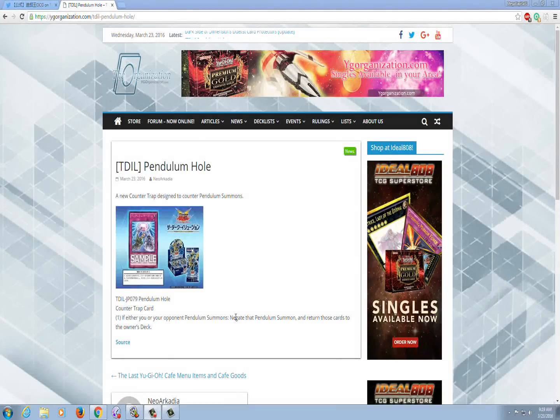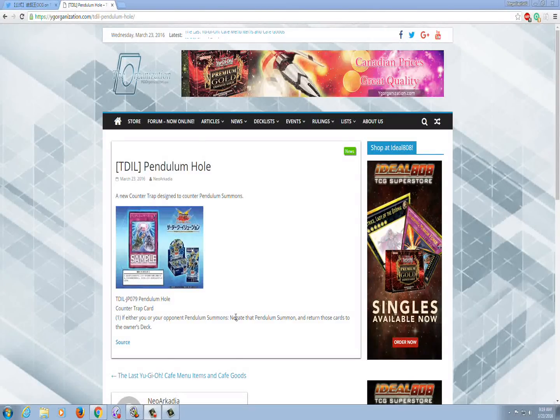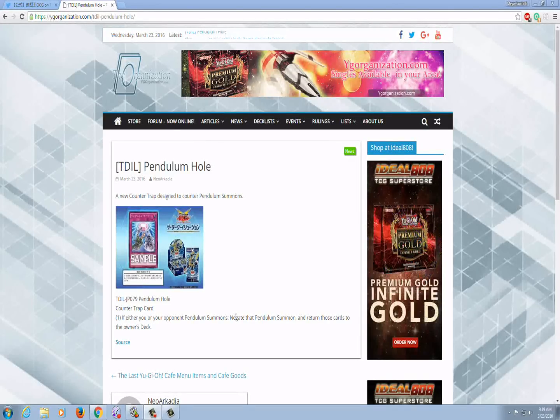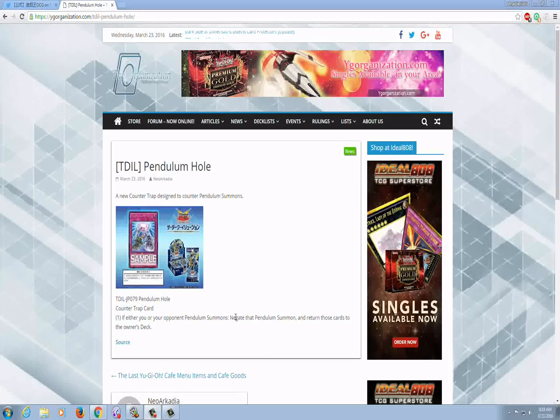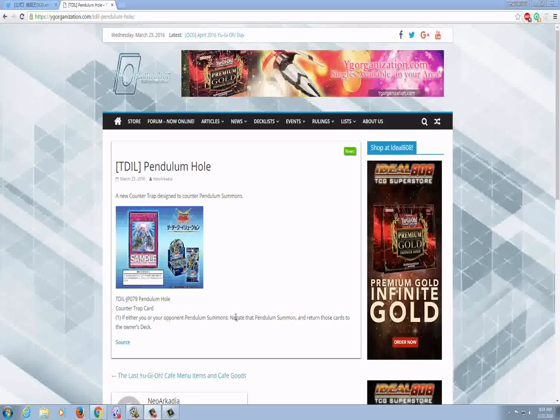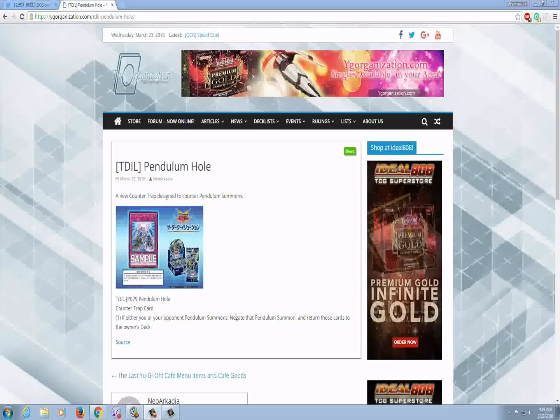This card is pretty decent, but I look at Solemn Strike and it covers so much more ground — it can stop hand effects, graveyard effects, and trigger summons. Time-Space can stop any extra deck summon like XYZ. Grand Horn of Heaven is the same, stopping synchros and special summons from the hand. Time-Space can take out Forerunners. This card can only exclusively be used on pendulum summons.